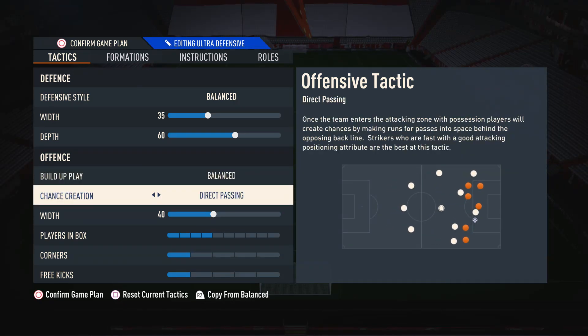Moving on to chance creation, I suggest having this on Direct Passing. This is because it's by far the most meta option in the game. Basically your attacking players will bunch up against the defenders so you can do these very overpowered 1v1 isolation plays. This makes it very easy to create chances, and players also make extra movements in the box so you can get off that extra pass to guarantee goals. Direct Passing is an absolute must in my eyes.